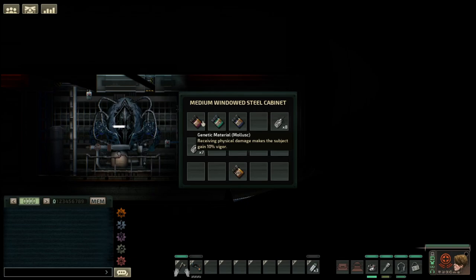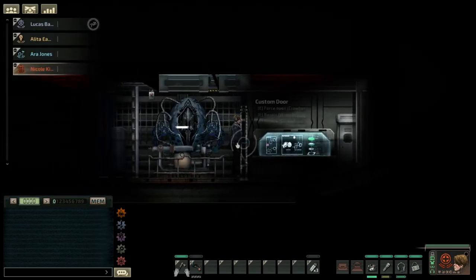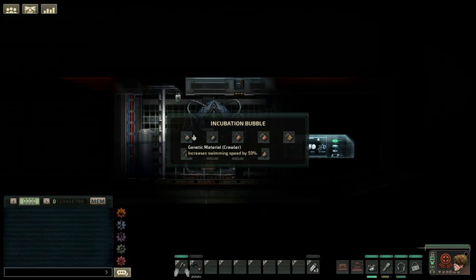The Mollusk gives you vigor when you take damage, and also gives straight damage reduction up to a maximum of 25%. The Mudraptor one gives you a mudraptor beak, which you can use with your creature attack key — I have it set to F — to attack people with. The Crawler just increases your swimming speed. Hammerhead also doubles your melee damage, so if you're going for a melee build, you might want Hunter and Hammerhead.